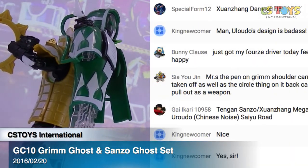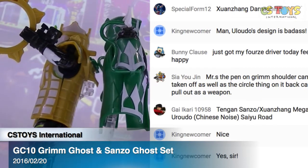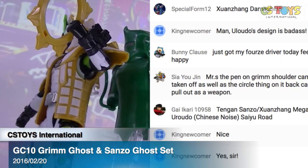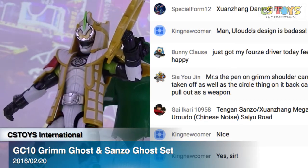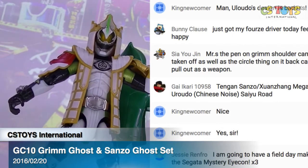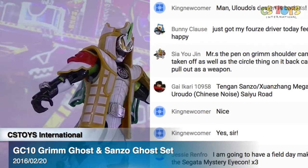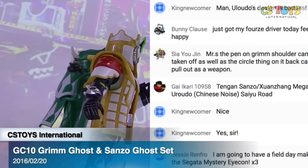Yes, the Grimm's pen on the shoulders can also be taken off and used as a weapon. Yes, I noticed that — sorry I didn't do that. Okay, so here's the GC10 Grimm Ghost and Sanzo Ghost set. Both of them have their own weapons and can be displayed just like that. It's a great thing with their Ghost Change figures, especially the foodie set which comes with those special stands.